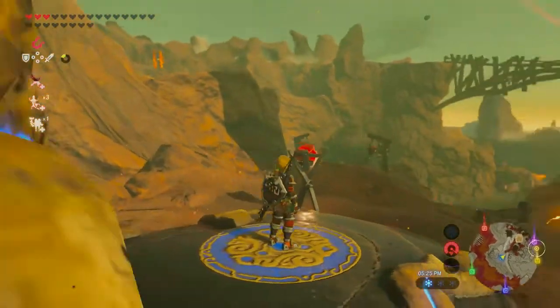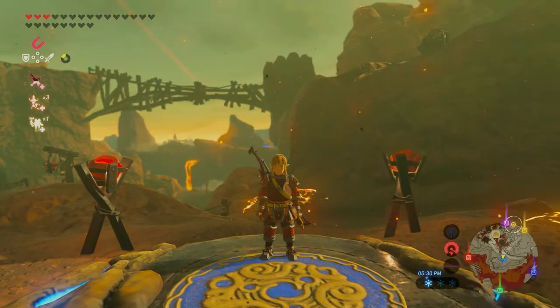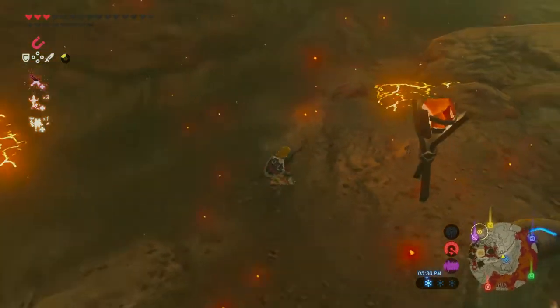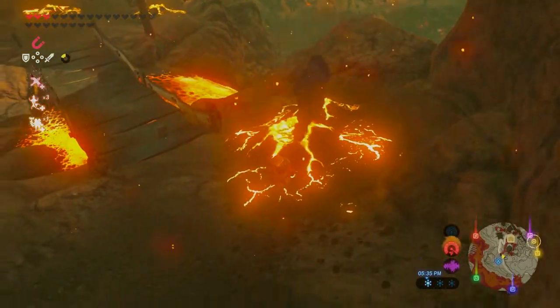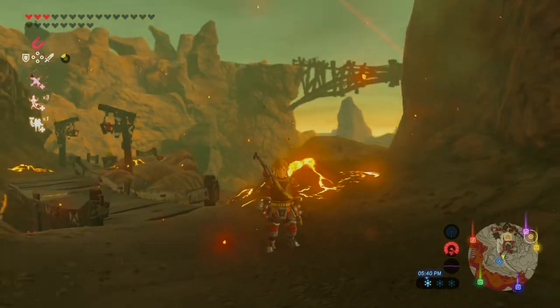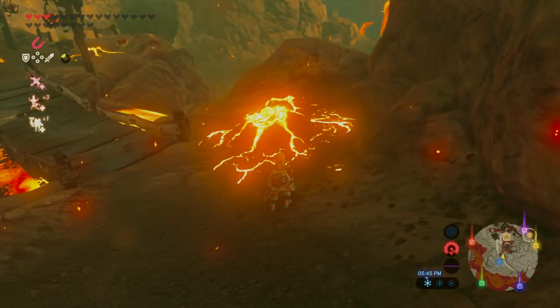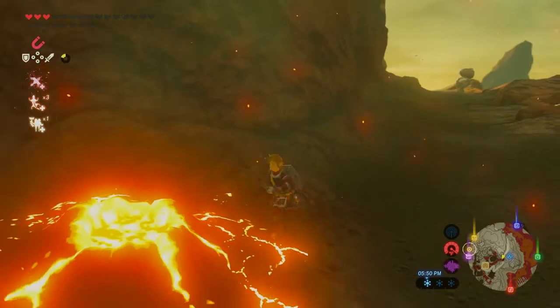Our fourth dumb way to die lies here in the Eldin region. Even if you bring some good protective armor, you might notice that some of these rocks will still make you catch on fire. Some people who just start out come here — including me — and think 'you know what, this is a good spot to AFK,' and then just leave.